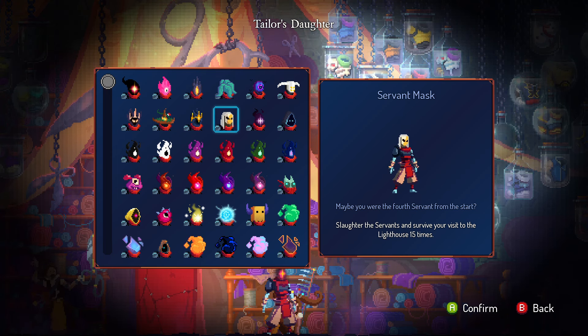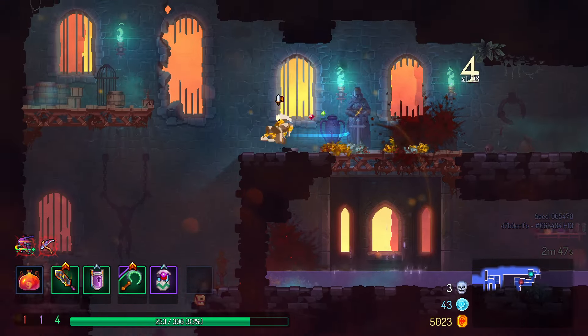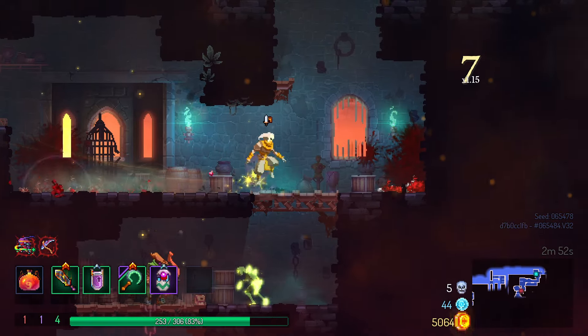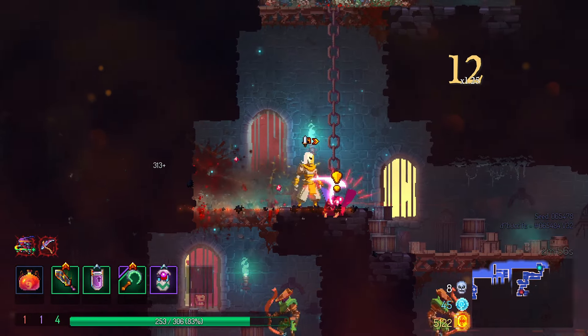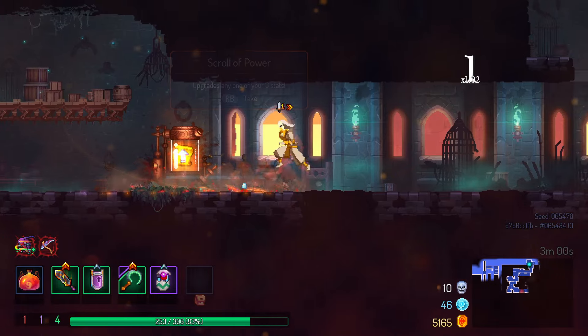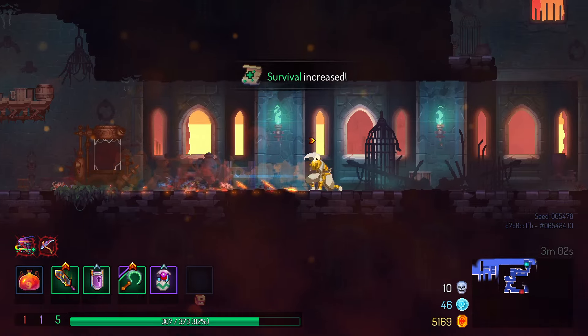The Servant Mask: the Servant outfits already come with a mask, but you can mix and match this with any normal outfit now. Kill the Servants 15 times. I couldn't find a good outfit for this one. It looks fine on the normal basic outfits, but the color scheme doesn't match anything really well. It also doesn't work with the boss outfit to give you an extra large head. Missed opportunity to bring back big head mode — in 2023 out of 10.